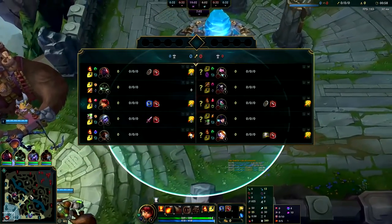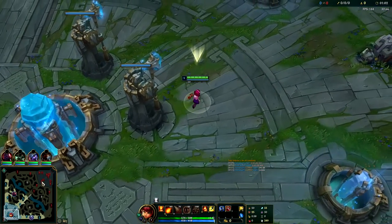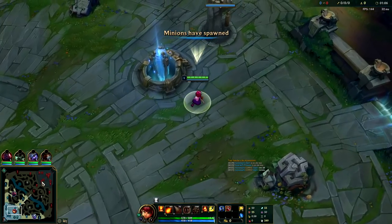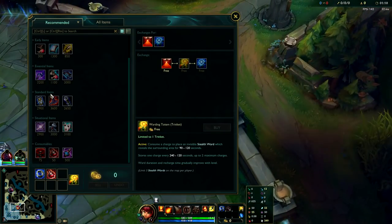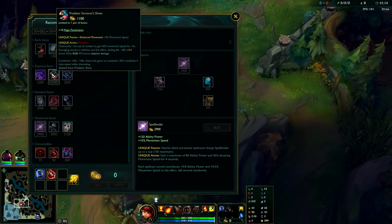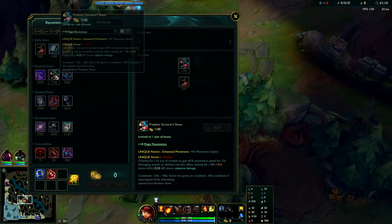In this case I don't want to stay in lane — I want to roam and influence the map. Mid low elo Annie needs to be taking Predator so you can roam. Shove the wave around level five, right when you're about to hit level six, then roam with Predator. Your first buy should be Predator boots, your first real item should be Luden's Echo, usually into a Spellbinder, and then pick up Sorcerer's Shoes around the time you have your Luden's Echo.